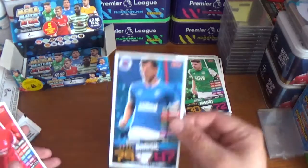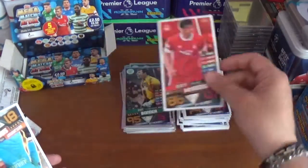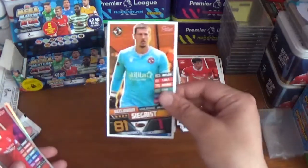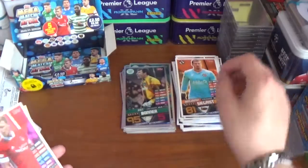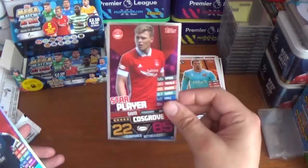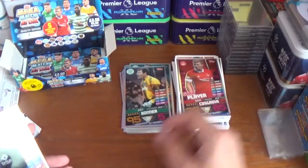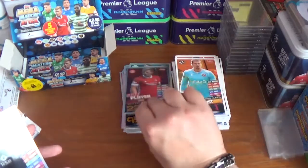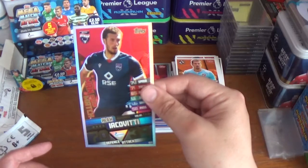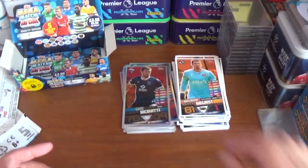Also in pack sixteen: a legend — Pat Bonner, the former Celtic and Republic of Ireland goalkeeper. Pack seventeen: Borna Barisic the Croatian from Rangers, Scott McKenna the Scottish international from Aberdeen, Benjamin Siegrist the goalkeeper from Dundee United. A star player — Sam Cosgrove of Aberdeen, no longer at Aberdeen of course — and a Man of the Match for Alex Iacoviti of Ross County.